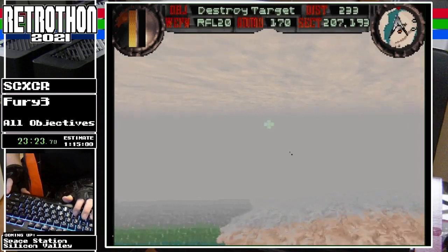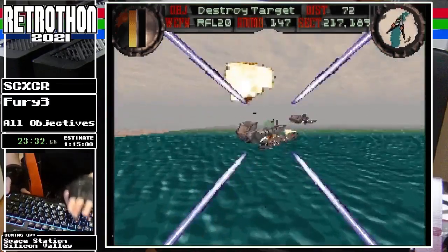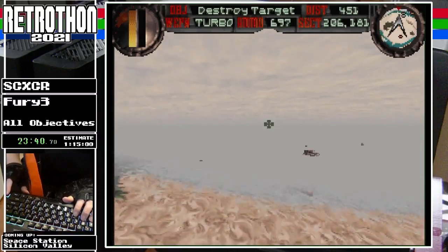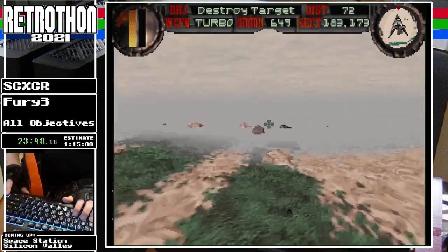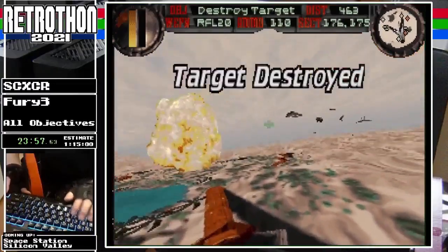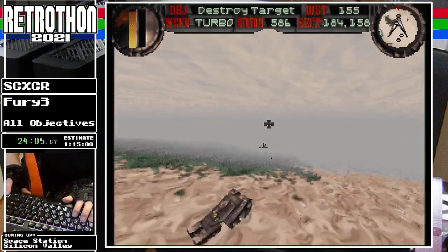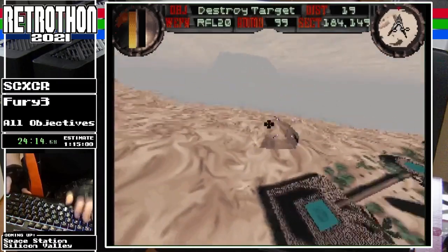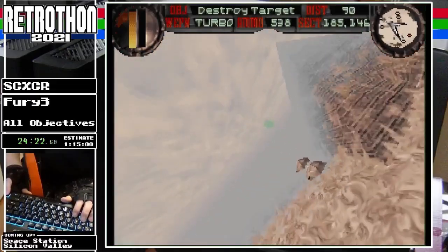This is one of those levels where if you don't know where certain power-ups are, it's very easy to run out of turbo. Also, the flying units I just destroyed have one death animation where they go into a tailspin and it takes them a solid 10 seconds to hit the ground. If you don't already know where you're going, that could end up wasting a lot of time, because it's not until they finish that animation that the next target pops up on your radar. These targets also mess with my color blindness because they really blend into the ground.